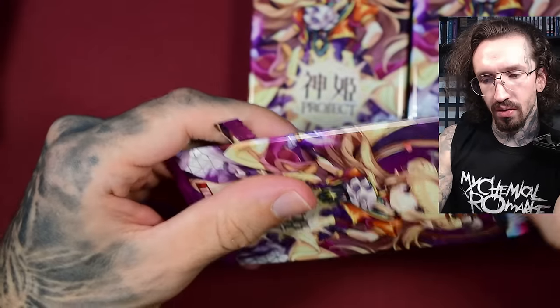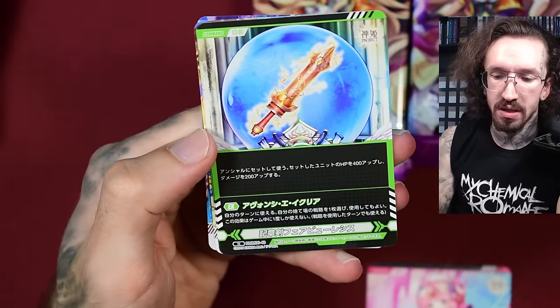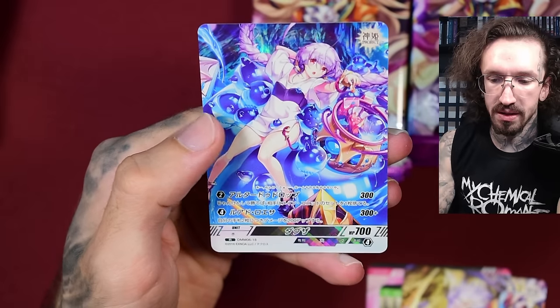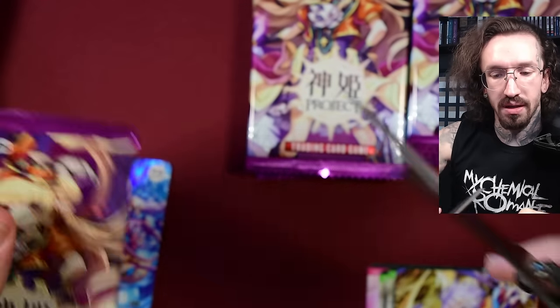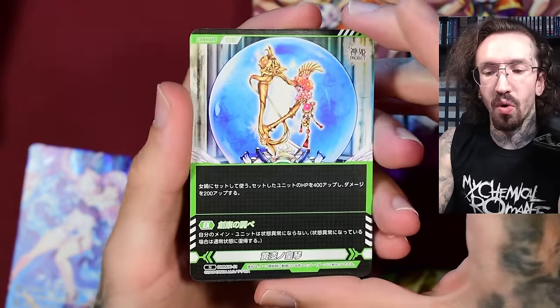I've opened some loose packs a while ago — I think in my 250 booster opening I should have opened some of them, but I don't remember my pulls. We're getting just an N and a rare card. I don't remember which cards I still need or which I've already pulled.